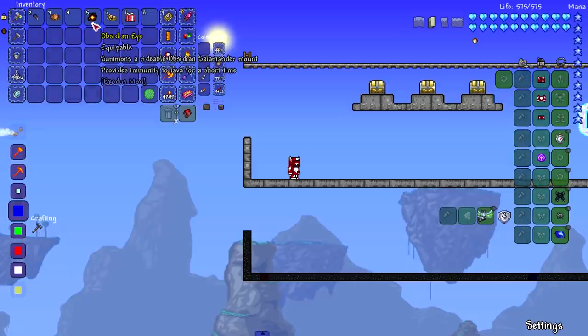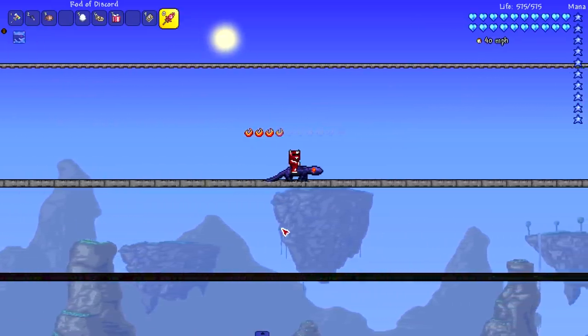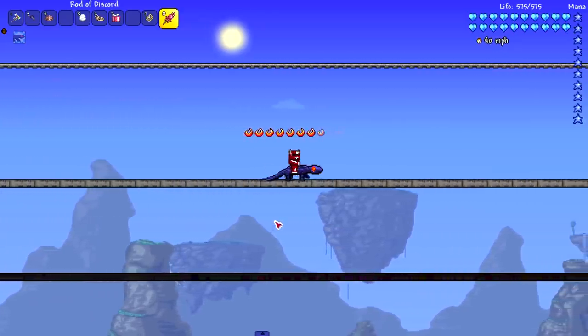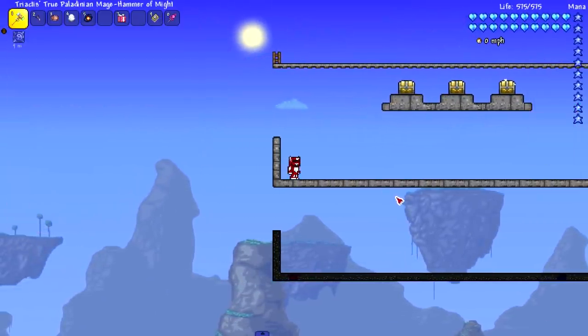Next, the Obsidian Eye summons a rideable obsidian salamander mount and provides immunity to lava for a short time. This might actually be a pre-hardmode thing. It looks pretty cool, though the eye looks a bit weird. Miles per hour we get a good 40-41.